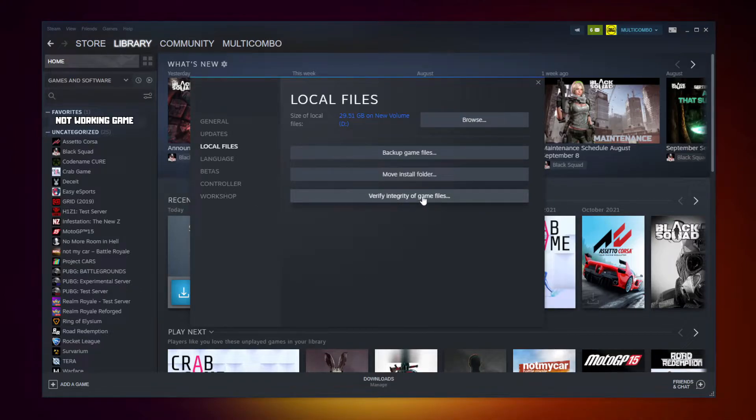Click verify integrity of game files. Wait for it to complete. After completed, click browse.